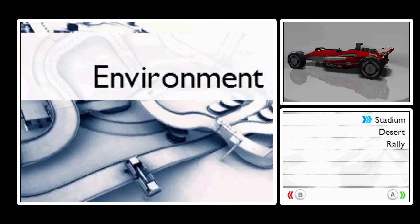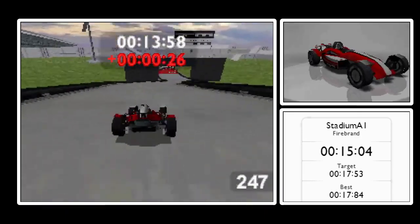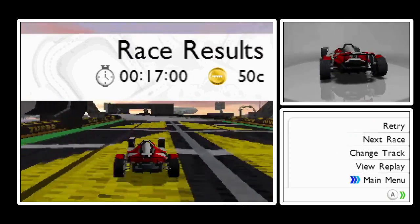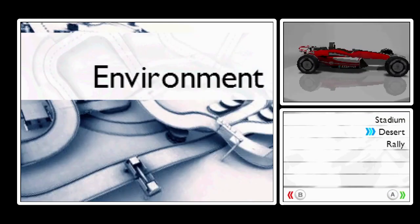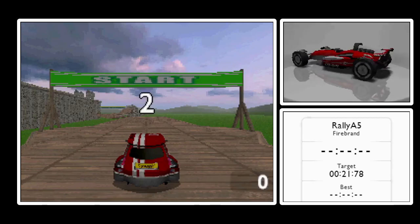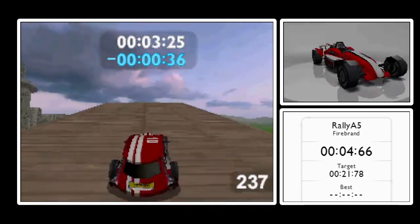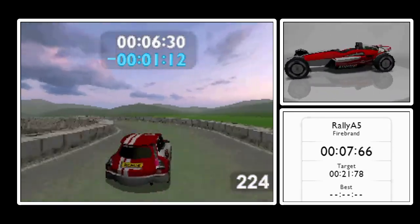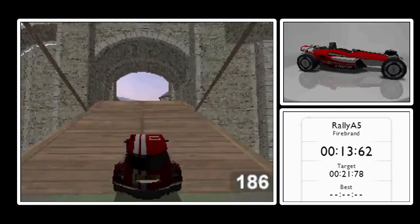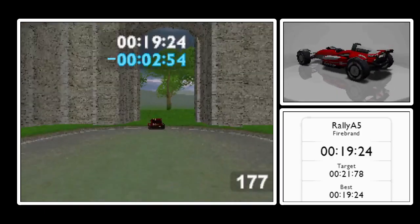Go to the shop. Can we buy anything? Not yet. But we can go onto tracks and buy Rally A5. That cost me more than all of the places I had. And see how the car just went through the floor?